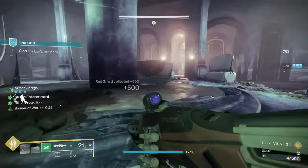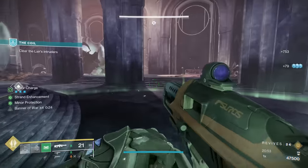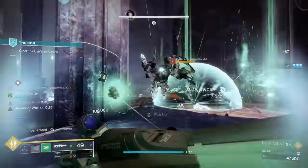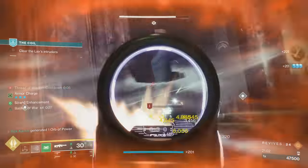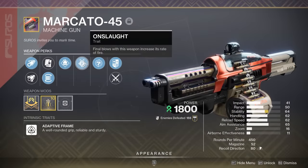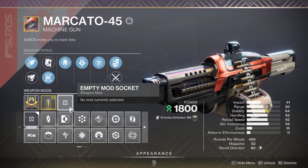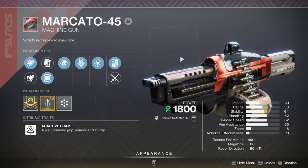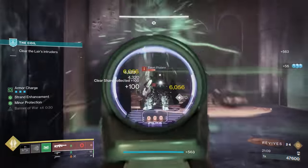Onslaught provides a significant damage output increase and also increases your reload speed, so you can get back to massively increasing your damage output yet again. Machine guns pair great with Onslaught because of their large base magazine sizes — I have 52 rounds and I don't even have Appended or Extended Mag. Those are the only two things that would make this roll better in my opinion, but with a Backup Mag mod I go to 66 rounds.